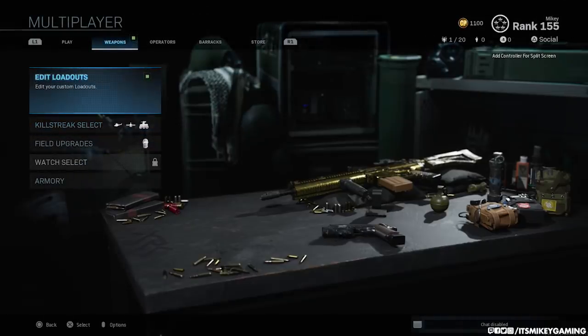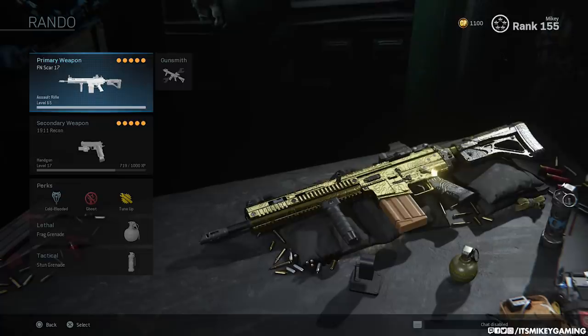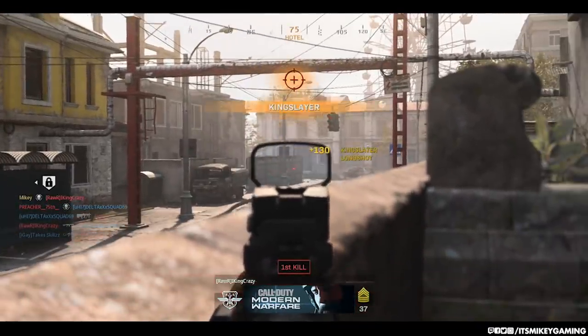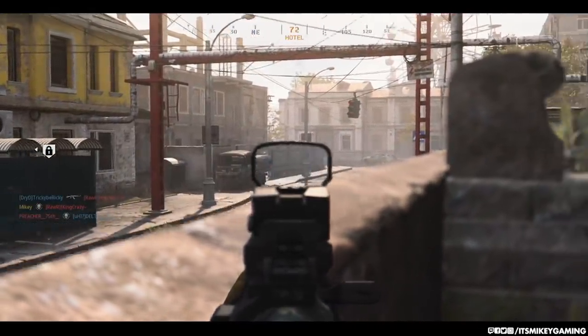For the setup, this game isn't too dependent on your attachments — it's really more about the streaks and perks. We've got Cold-Blooded so we don't have to deal with enemy streaks. We've got Ghost because a lot of these challenges require stealth. And we have Tune-Up, which gives us dead silence a lot quicker. Being stealthy is going to really help depending on what challenges you're working on.